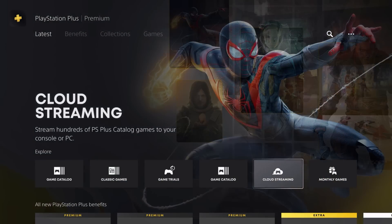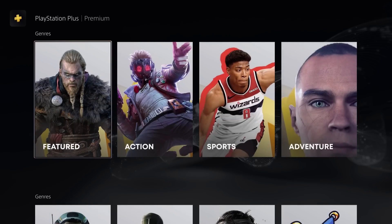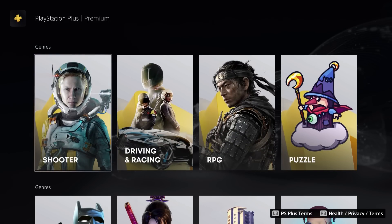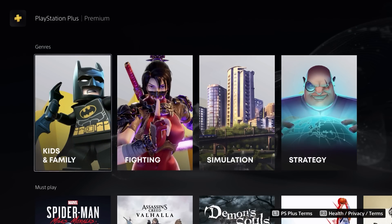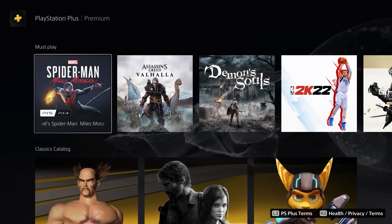Moving on to one of the big new features: cloud streaming, which runs over the internet. Sony claims you only need 5 megabits per second for sub-1080p resolution, and a minimum of 15 megabits per second for 1080p or higher. In real-world circumstances I would say you'd need a little higher than that for it to run comfortably, though it will vary from person to person and place to place.